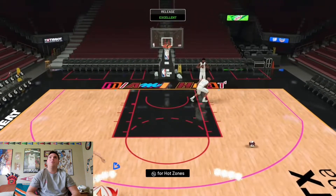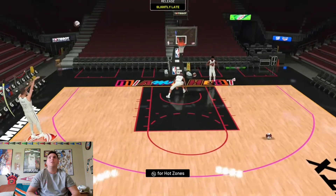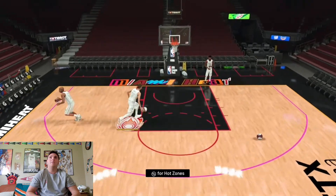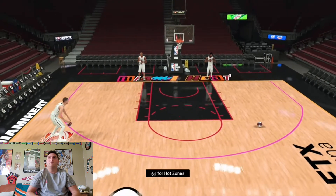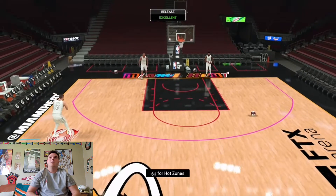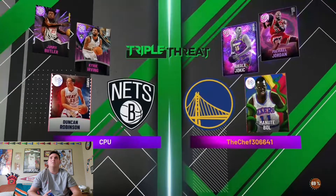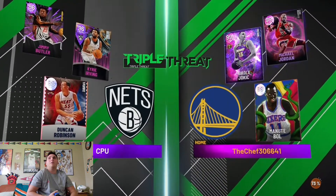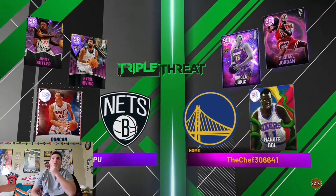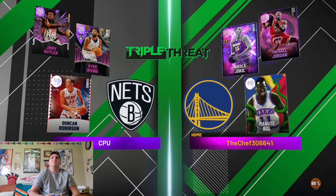If you don't have this Jokic card and you're very close or halfway there, I would just continue the grind and get this card, because I think you guys would love this Nikola Jokic — he's a tall point guard and you can basically run your offense through him. Now we're heading to the Triple Threat game. We're going up against Pink Diamond out-of-position Jimmy Butler, Dynamic Redding Kyrie Irving, and Galaxy Opal Duncan Robinson.